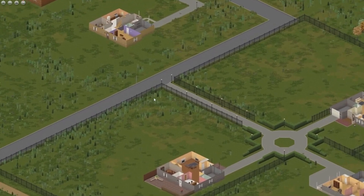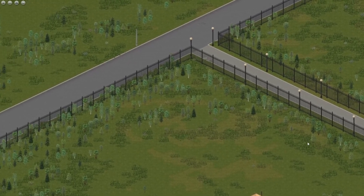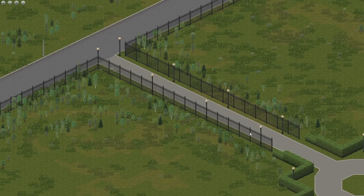Black fences run all the way around, which are great — zombies cannot destroy them and they cannot climb over them. However, you can still climb over them no problem.